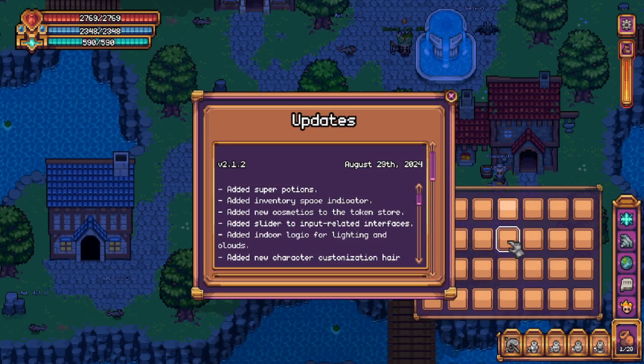Next we have inventory space indicator. If you look at the bottom right hand corner you'll see 1 out of 28. That will count up as your inventory fills.